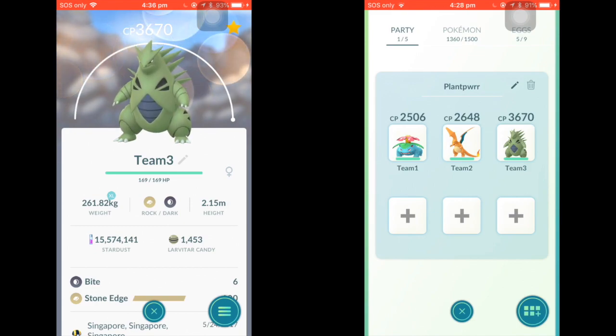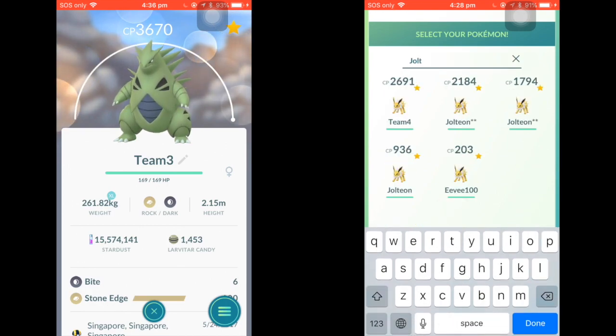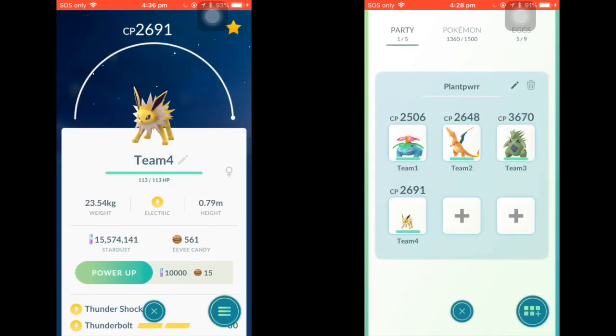The next step after building the core is to identify any common weaknesses among the core. Charizard and Tyranitar are both weak to Water types and Water attacks, and with Venusaur being our only answer, we want to strengthen this. I'm going to put in a Jolteon as my answer against Water types. Alternatively, you could go with Ampharos or Lanturn in the current meta.